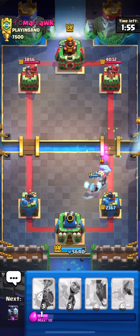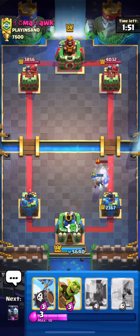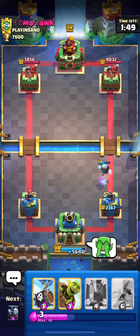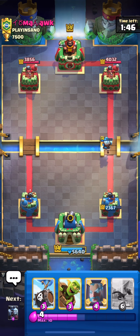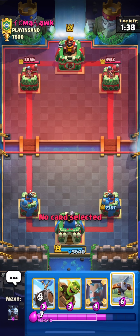Right now I'm going to save up elixir. If he goes mega knight again in the back, I'll push the other lane. He's going to waste seven elixir and have zero elixir left for the expo — at least that's what I'm hoping.